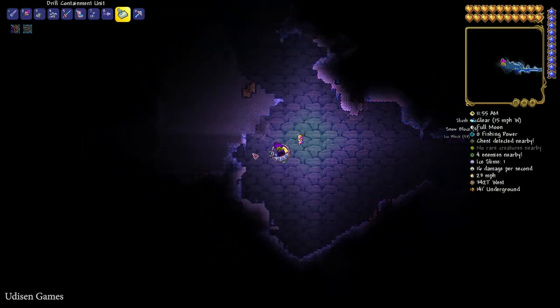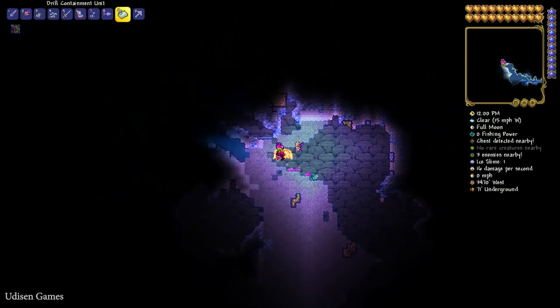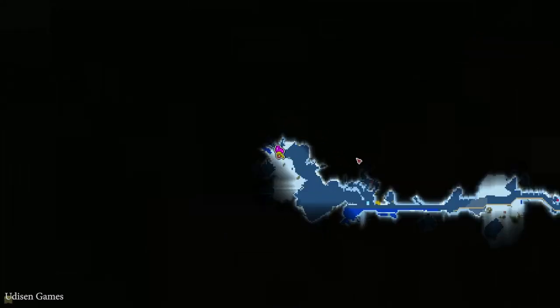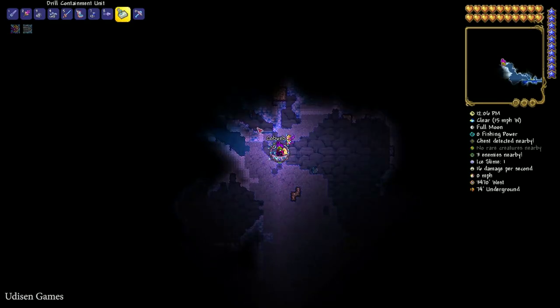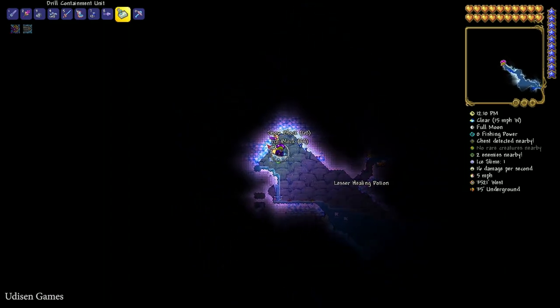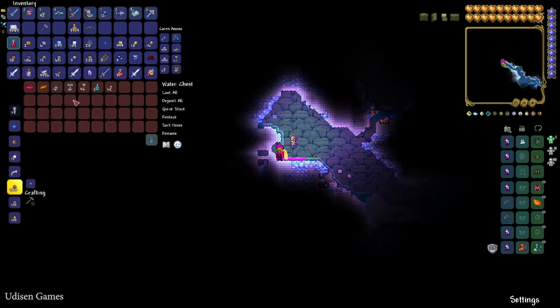Find a huge cave here. Go to the top left corner, diagonally. You'll find another water chest. Pay attention to the coordinates, press right mouse button — another pack of bombs. Now we have 58.